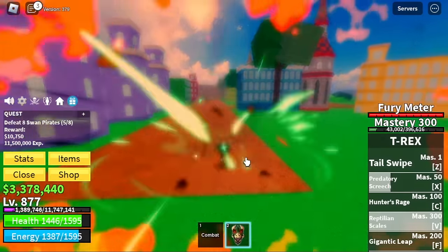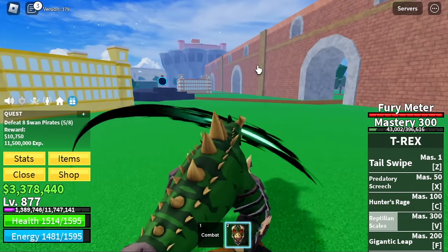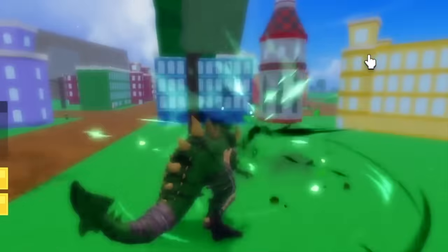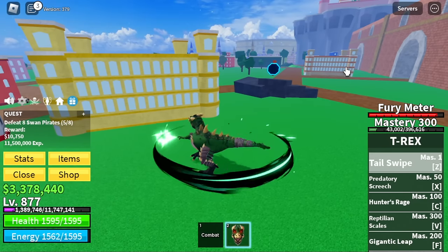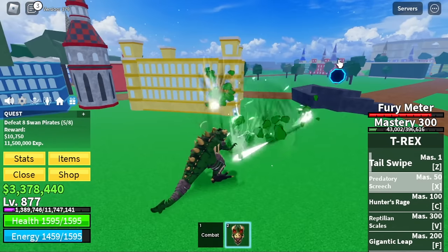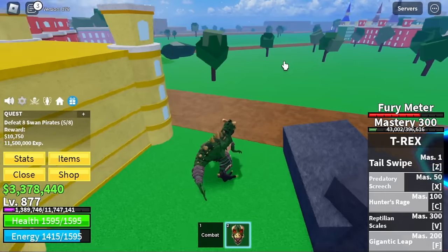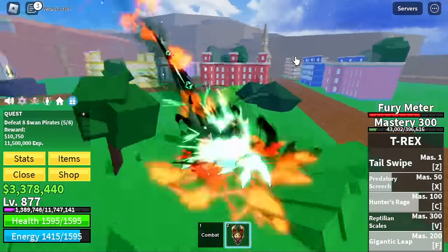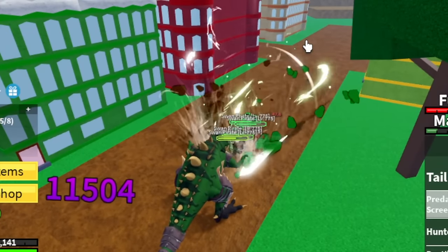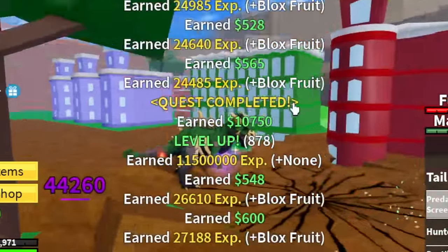Here is the transformation. We still have M1 left clicks. Let me show you the skills in transform: Z skill Tail Swipe, X skill Predatory Speech — still really good, Hunter's Rage needs a target, and Gigantic Leap. There is another feature — the DPS. Every time you hit them with your skill or left click, there is a T-Rex sign on top of them. You just need to create this stance and there will be a DPS.